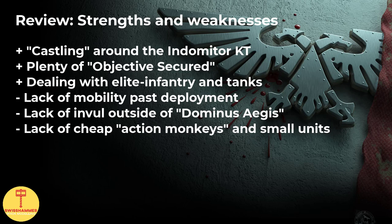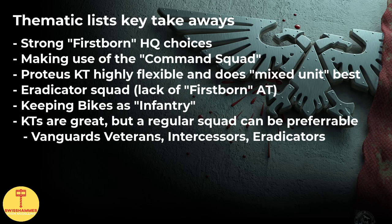What we are also lacking are cheap action monkeys and small units for board control. This is again where some of the Firstborn only choices would come in handy. We are also entirely relying on getting the invulnerable save from the Dominus Aegis as well as the Librarian being able to cast his powers. With no access to company veterans and their amazing bodyguard ability, our characters are at risk of being sniped more easily, in which case the army would instantly lose a lot of its durability. While I think that a Primaris only list tends to do better than a Firstborn only list in terms of raw output, there is again a major opportunity cost by not being able to take some of the HQs or the command squad. While the Firstborn only or Primaris only lists are primarily a thematic choice, they also serve as a good way to discover strengths and weaknesses of popular unit choices for a Death Watch army.